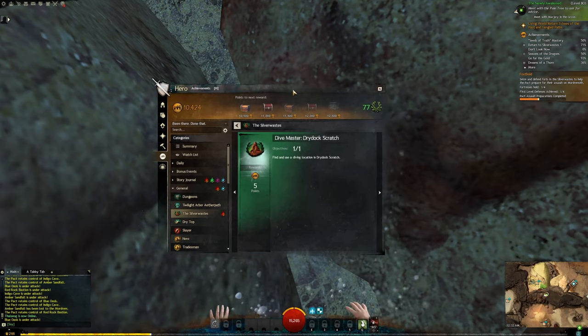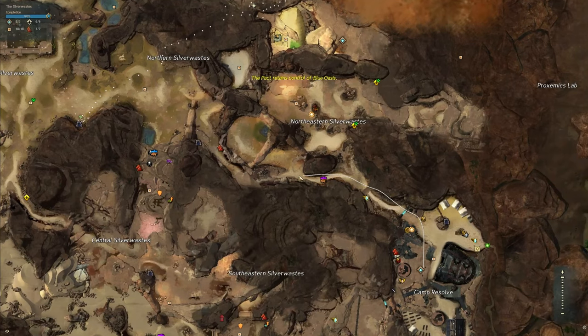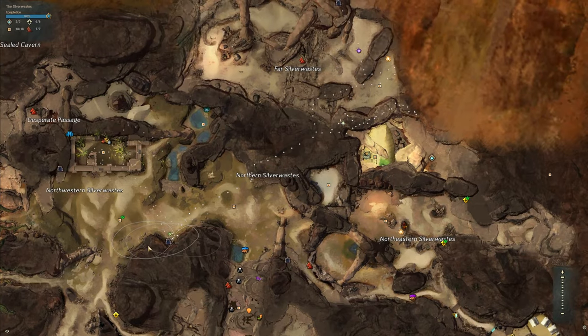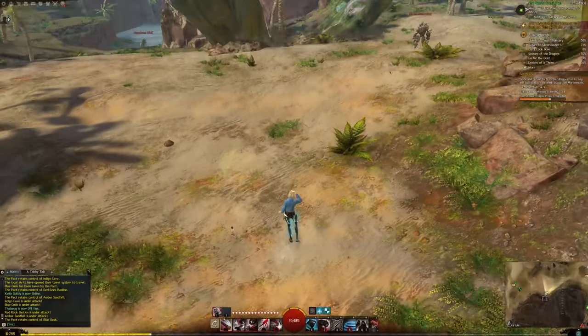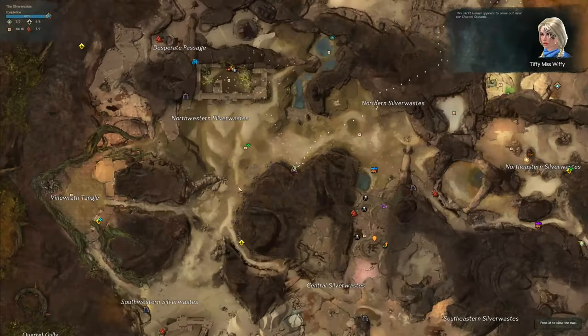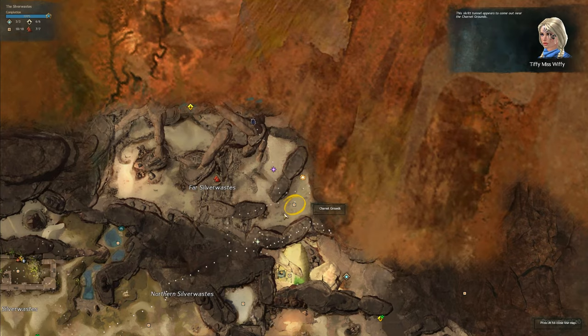For those of you who are curious, just about the Skritt Tunnel — not that one, this one — by the Blue Oasis. You can always double check before you jump in where this tunnel is going, and it will show you exactly where we want to be.